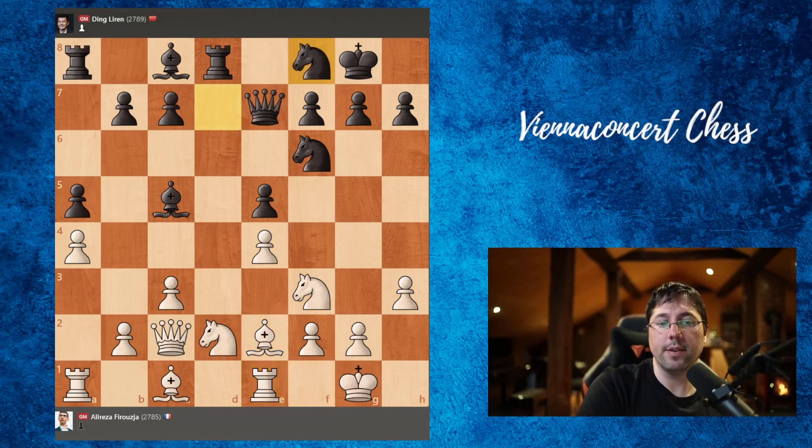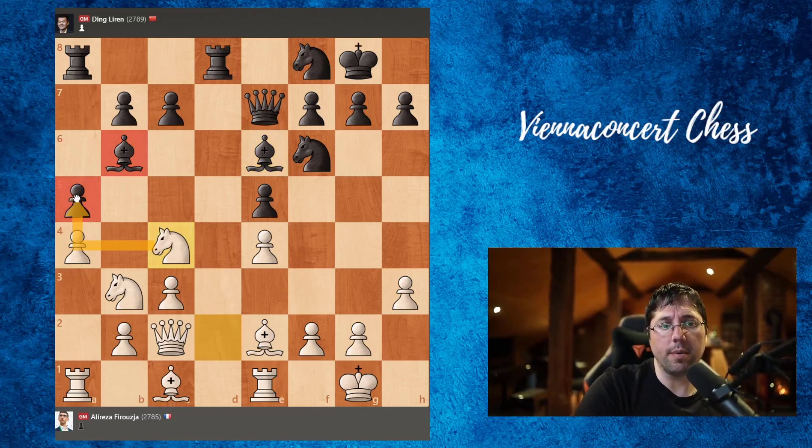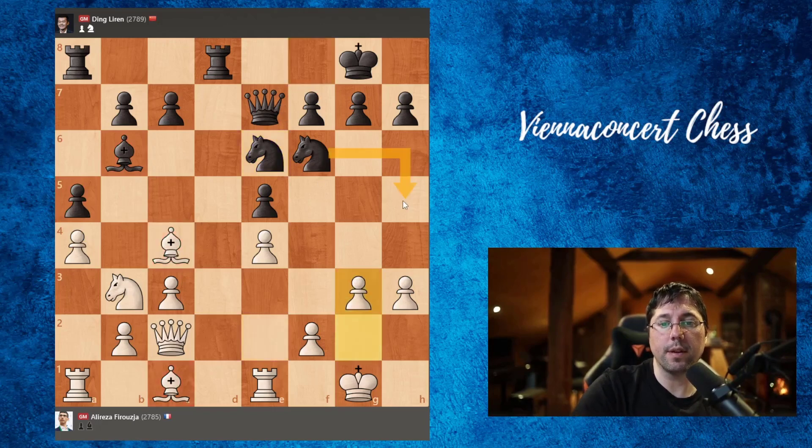Knight f8, knight to b3 — now we attack the bishop on c5. Bishop b6, knight f2-d2. The plan is to go with the knight to c4 and attack this bishop on b6. Bishop e6, knight c4, and now this pawn on a5 is in big danger, so we have to take it — not only the pawn but also the bishop. After White takes, White has a strong bishop pair. Knight e6, g3 — we have to prevent knight jumps on f4 — and here is the novelty h5.